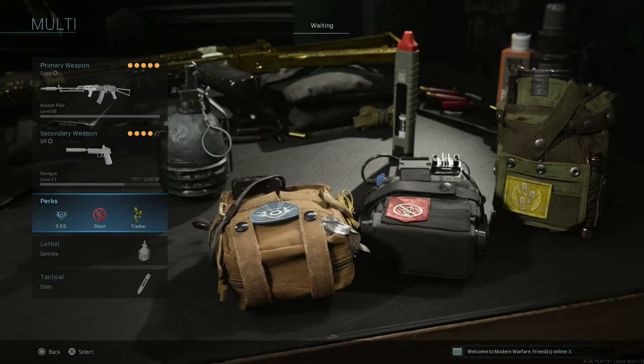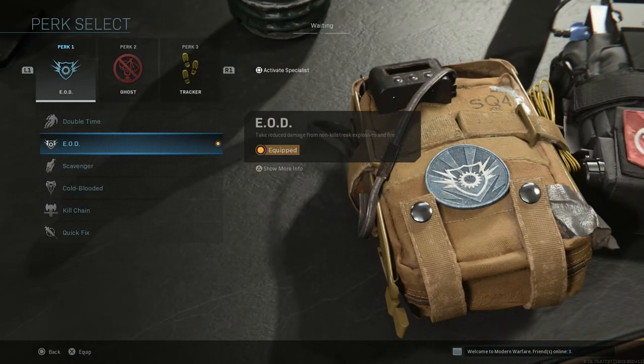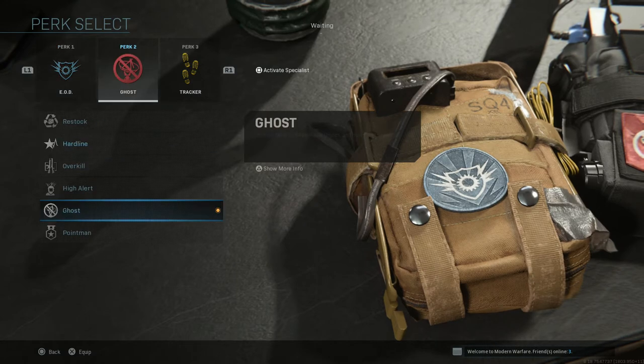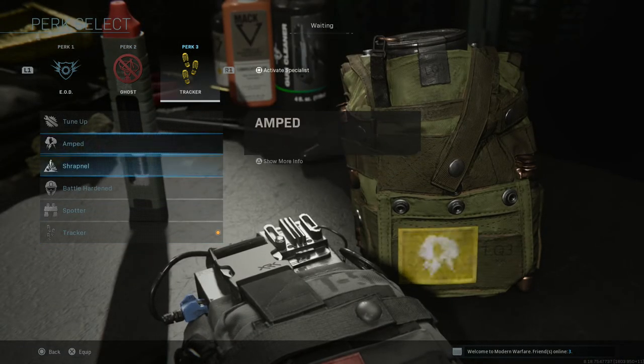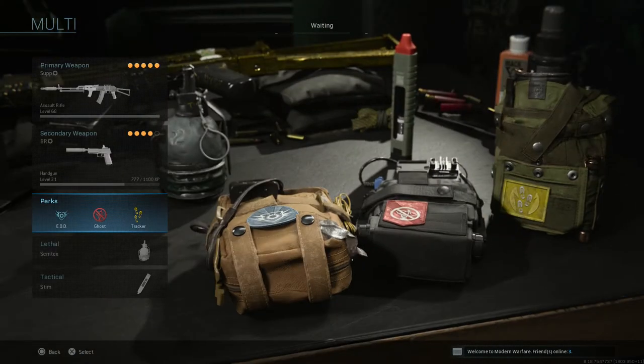When it comes to perks, it depends on what game mode you're playing. If I'm playing Team Deathmatch, I'm using EOD, Ghost, and Tracker. If I'm playing Warzone, I'm probably going to go with either Cold-Blooded or EOD, Ghost or Overkill, and last but not least Tracker, Amped, or Tune-Up. There are a lot of good options — Battle Hardened included. If you're playing Warzone, you kind of have to pick those depending on your play style.